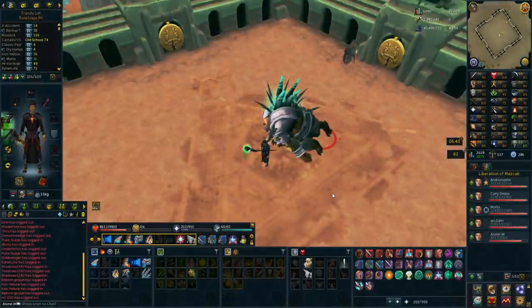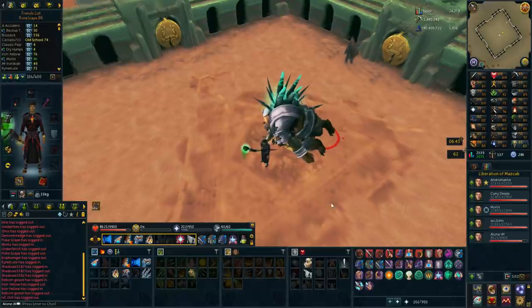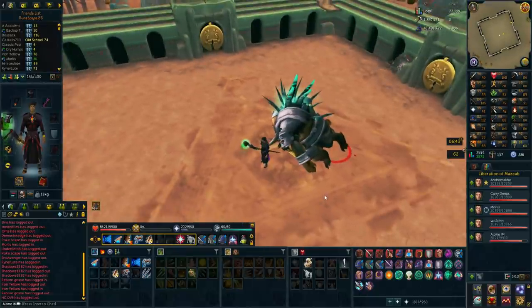About an hour after I made the staff, I was invited to a Beastmaster Durzela kill group. And honestly it was very smooth, so thank you to the group — shout out to this guy right here. The thing is, I don't really want to kill Yakamaru. I don't think they were going for Yakamaru because the group disbanded after the kill.